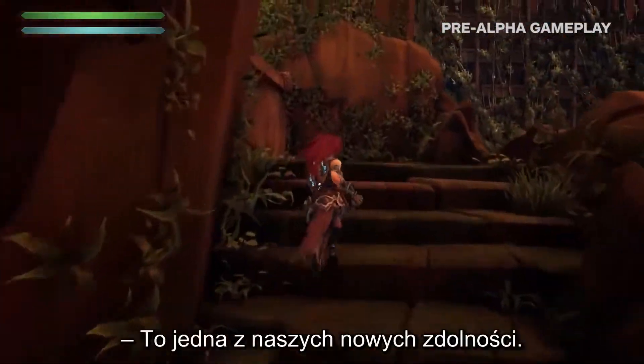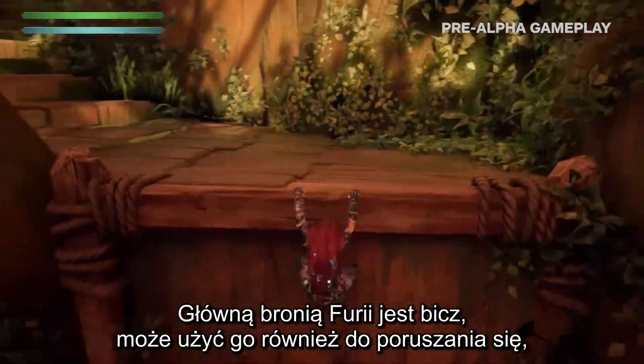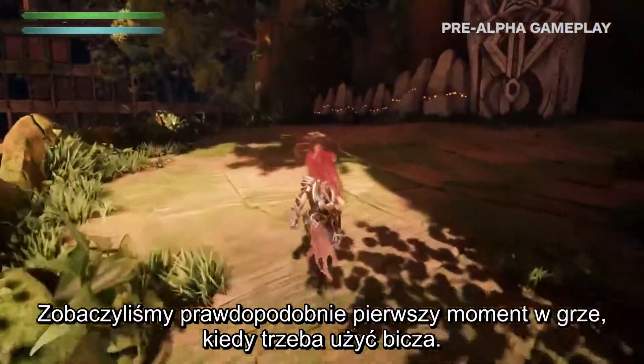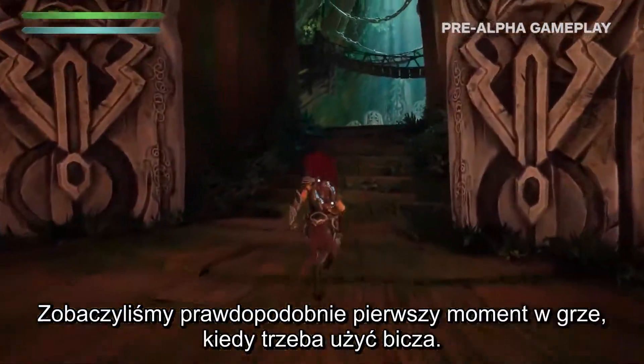What happened there? That's one of our new abilities. Her weapon is the whip, and she can also use it to swing around the environment and grab enemies and that sort of thing. So that's probably the first time in the game you were required to use the whip.